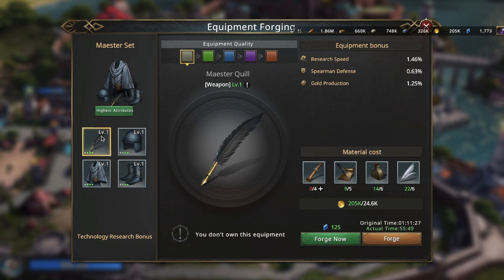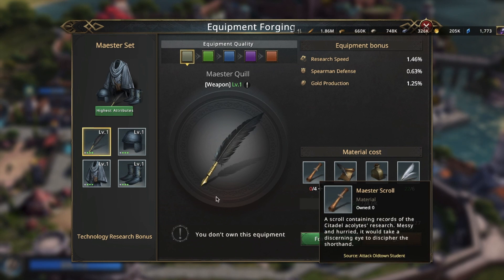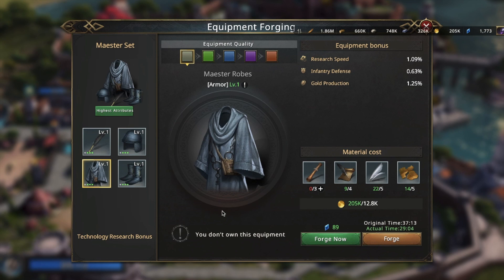Probably the best sets ever are the Builder and the Maester's ones. To learn what you need to forge equipment, just click on items and read. Some stuff you may grab from gathering resources, another from field leaders' attacks.